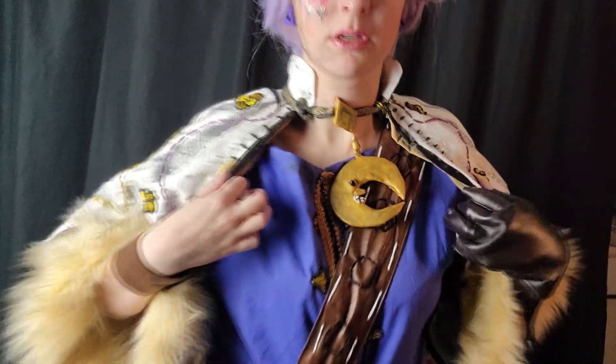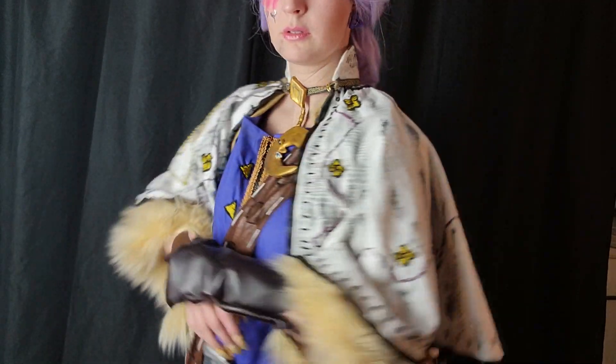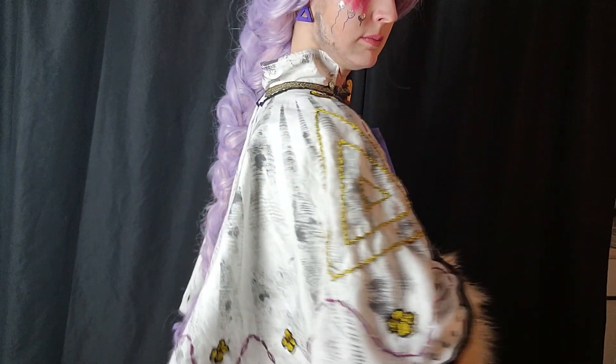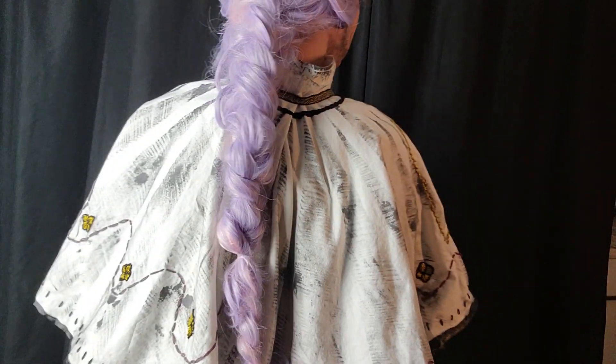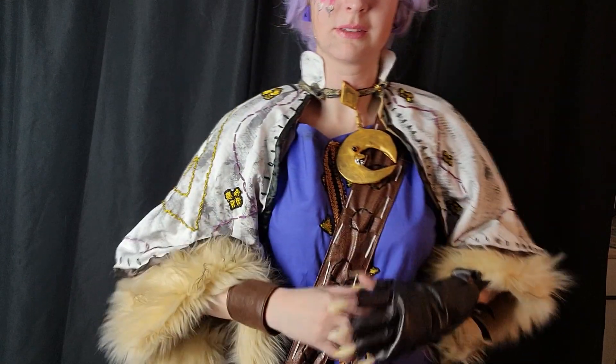The belt was also made using foam clay and EVA foam, along with some spare pleather fabric and velcro. The wristlet was also made using spare pleather fabric, as well as the glove that she has on her left hand. And the nails were fake nails that I bought white and then painted myself.